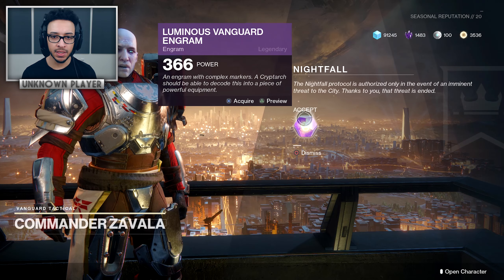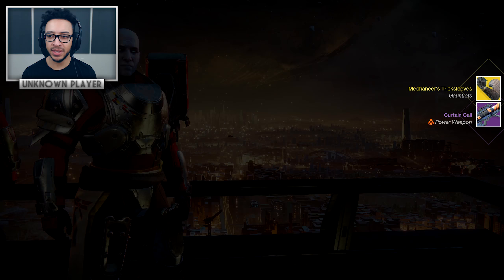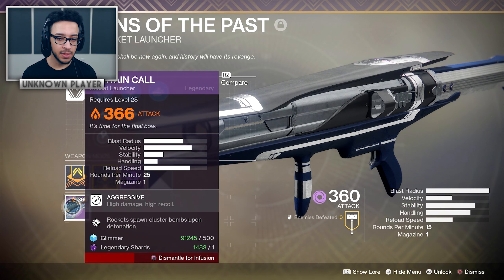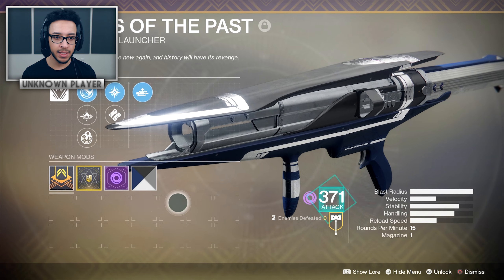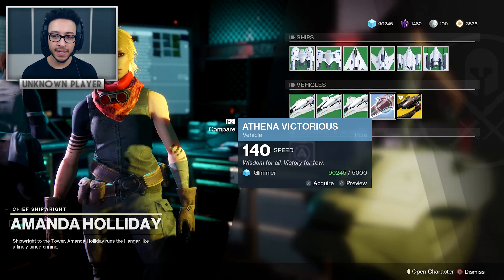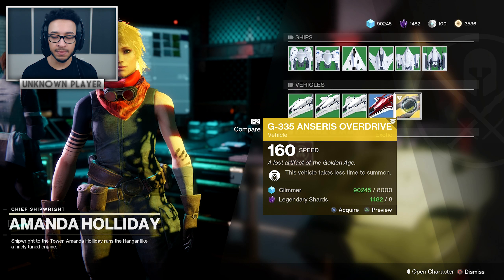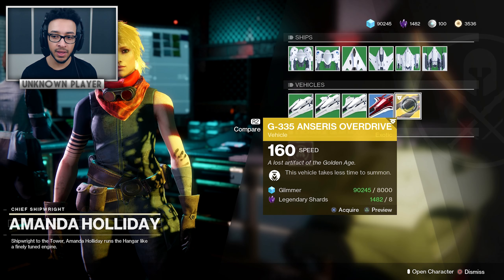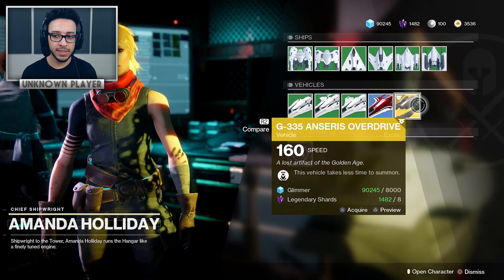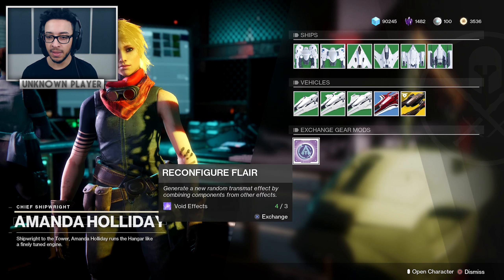Opening some engrams on screen — got a 370 DARCI sniper and a 370 cloak, which is good. Also got something else — looks like possibly the worst exotic in the entire game — but at least got a rocket launcher I can put into my Sins of the Past. Also something I wanted to mention: Amanda Holiday does have some new purpose now — she stocks the Sparrow if you've got all 45 Fragments. You can safely dismantle it, and if you want to get it back she does sell it, so she at least has a little bit of purpose.